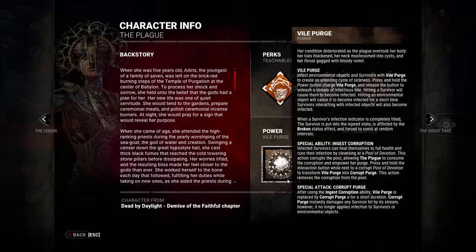The second a survivor cleanses at a basin, the water becomes infected. That is the moment you as the Plague can interact with that pool. When you ingest the black waters of a fouled basin, you unlock your more potent ability: Corrupt Purge. Corrupt Purge works the same way as Vile Purge, but the damage is instantaneous — this black vomit immediately injures a survivor upon hitting them. There is no Broken status effect, no Mangle — they just take a hit.